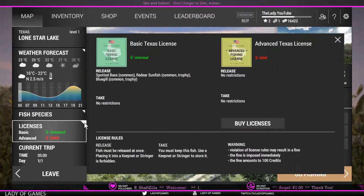We need two licenses. The basic unlimited one you already have when you start playing the game, and then the advanced one you can purchase immediately by going to the shop and clicking on licenses or hitting buy licenses. Trip expenses cost nothing. Our current trip starts at 5 a.m. and it is day one.